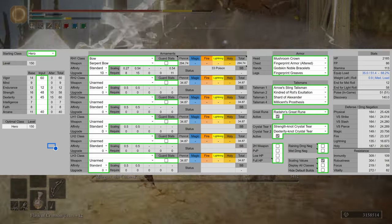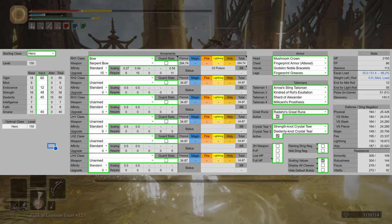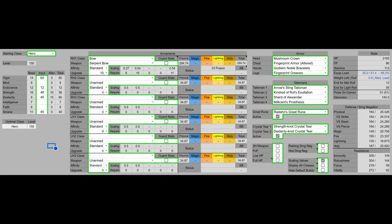For talismans, we have the Arrow's Sting Talisman to increase our bow damage, the Kindred of Rot's Exultation to boost our damage when poison is procced, the Shard of Alexander for the weapon art the few times we use it, and Millicent's Prosthesis to boost our dexterity.